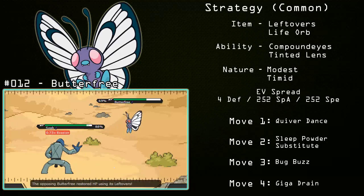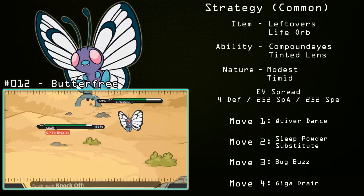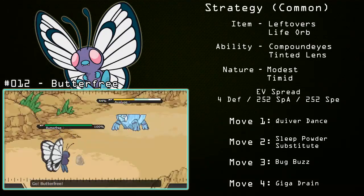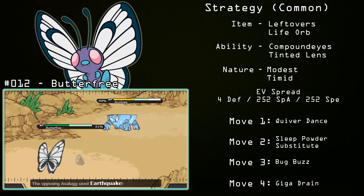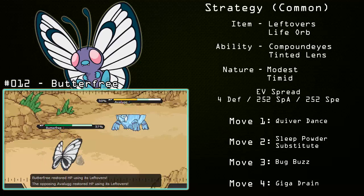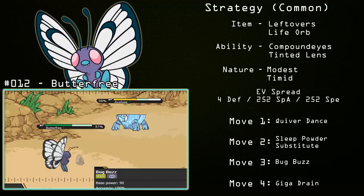The third move is Bug Buzz for a nice STAB option. The final move is Giga Drain, which gives Butterfree some nice recovery without giving up its offenses. If you're running Tinted Lens, Giga Drain is a pretty good coverage move to get health back in conjunction with Substitute. This is the bread and butter set of Butterfree — it is a setup sweeper, surprisingly, and it can work, but it definitely needs support.